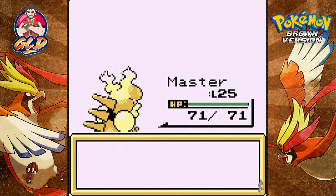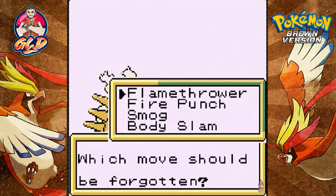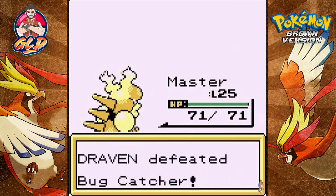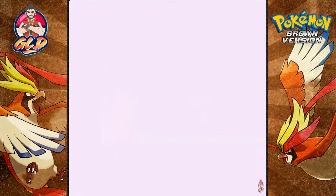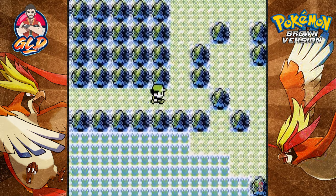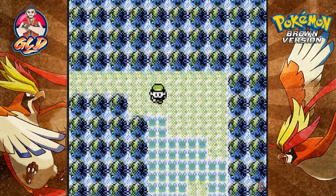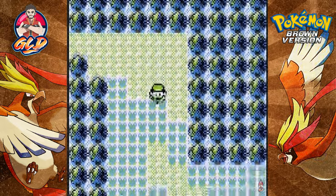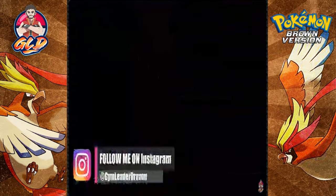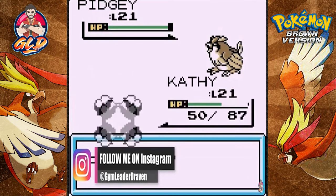Master grows to level 25 and is learning Smokescreen. I'm going to keep the current moves — Smokescreen doesn't really do much for me. Now we're heading into this area and it looks like there are two possible areas right here. Let's check out what Pokémon are around. We got Pidgeys.